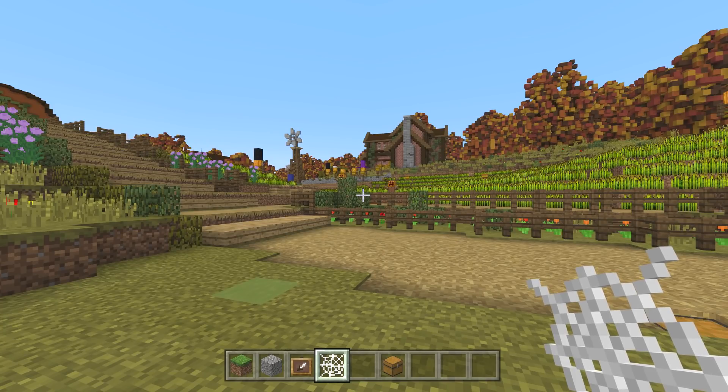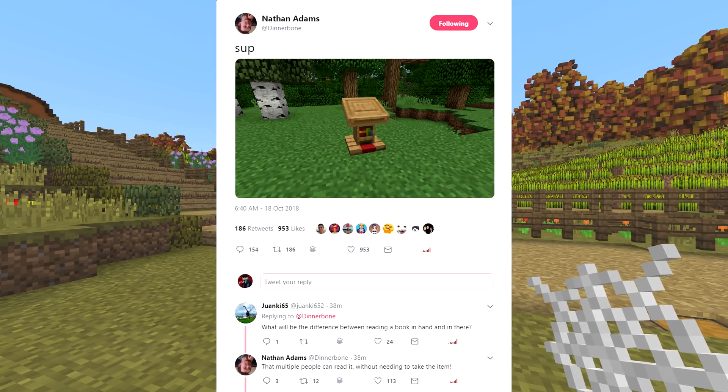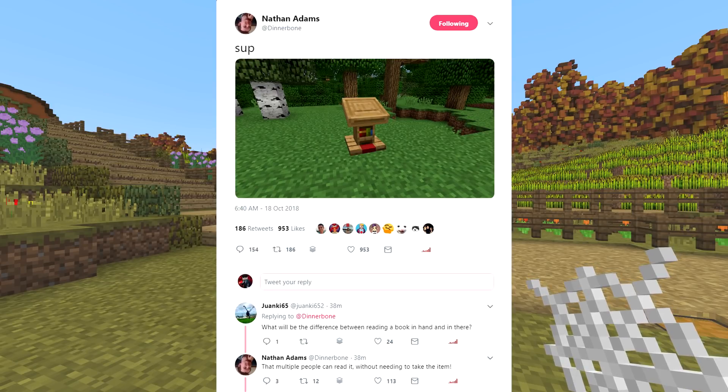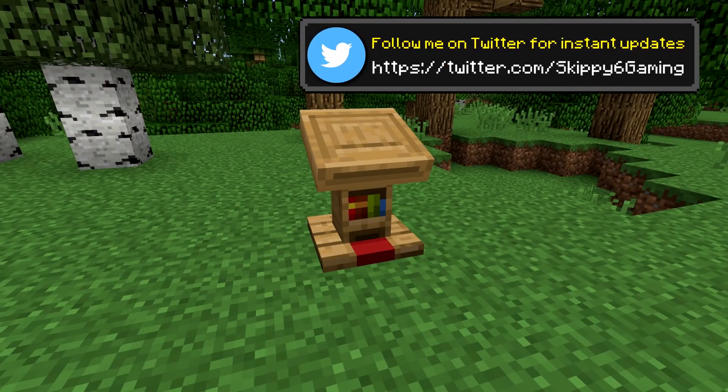Then Dinnerbone busted out another tweet and says 'What's up' - and there you go, the lectern is in the house. Looking good, bookshelf - so long! Long story short, the difference between reading a book in hand versus on the lectern is that multiple people can read the book at the same time and people don't have to pick up the book. It kind of looks like a priest's altar. There are definitely creative purposes for this - you could make offices, and it would look good at the bottom of a pillar.